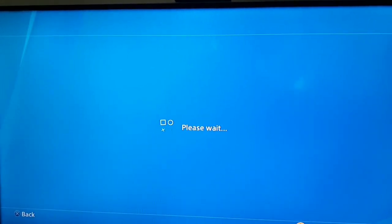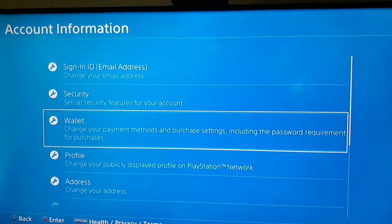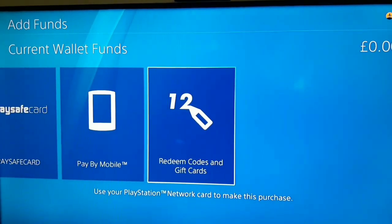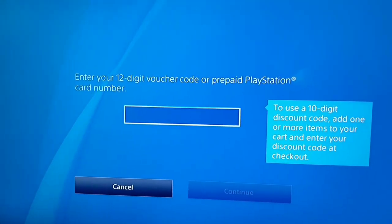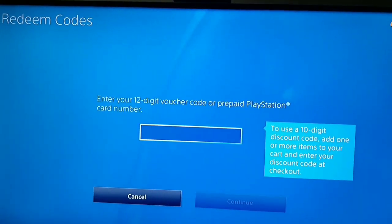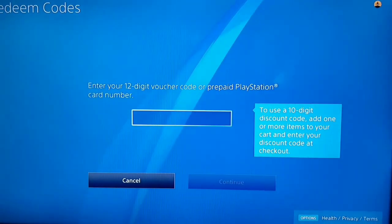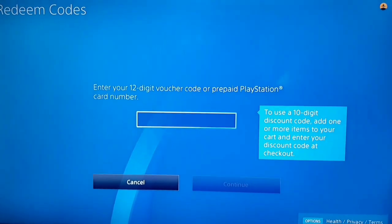You can also go back and select Wallet again, then select Add Funds and add funds to your account with PayPal. You can also redeem digital codes — buy a digital code from Amazon or eBay, enter the code, and purchase games and PlayStation Plus just with funds. So do one of these methods to fix this problem: add a PayPal account, redeem digital codes, or enter the correct information for your address.